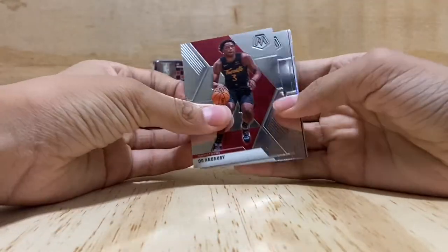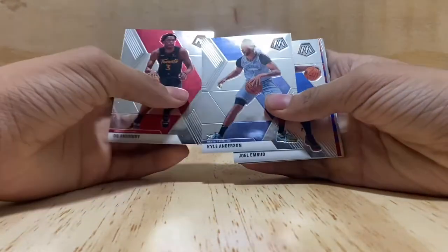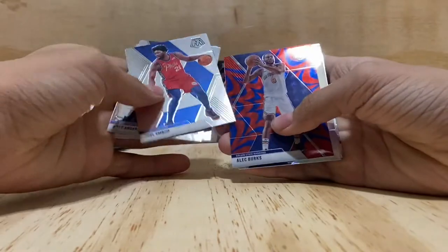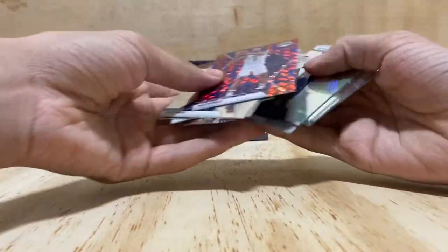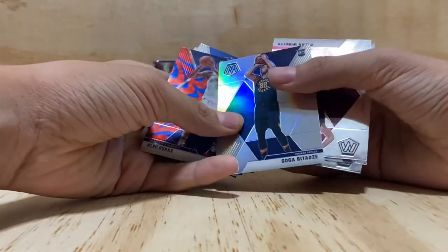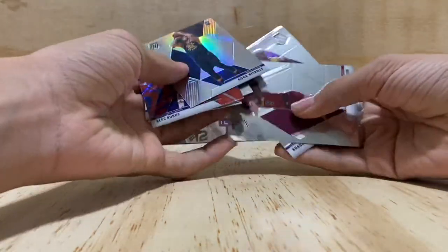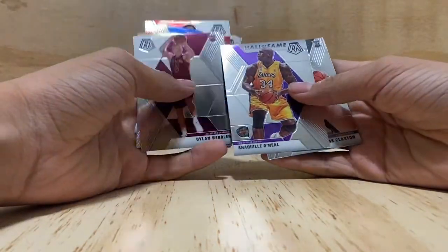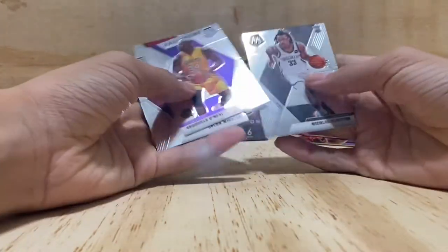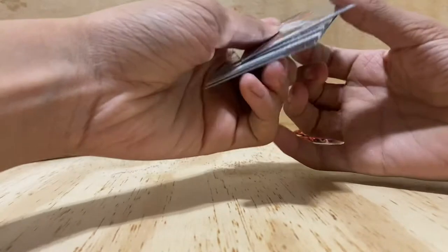Fourth pack — OG Anunoby, Kyle Anderson, Joel Embiid, Alec Burks, Dylan Windler, a Shaquille O'Neal, and Nicholas Claxton.